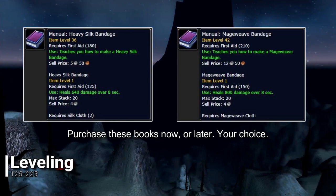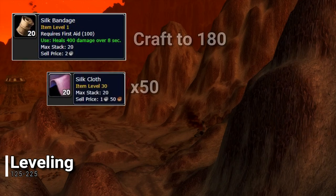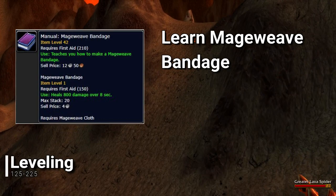Now continue to craft Heavy Wool Bandages until you reach a skill of 150. Go to a First Aid Trainer for the final time and learn how to craft the Silk Bandage. You will craft Silk Bandages until your skill reaches 180. Once that's done, learn how to make a Heavy Silk Bandage from its manual. Craft the Heavy Silk Bandage until you reach a skill of 210. Then learn the Mageweave Bandage from its corresponding manual. You will craft Mageweave Bandages until you reach a skill of 225.